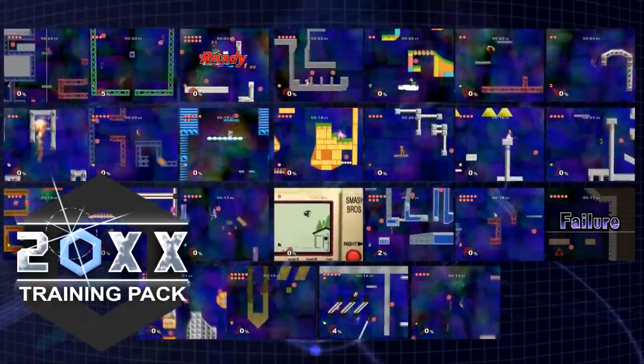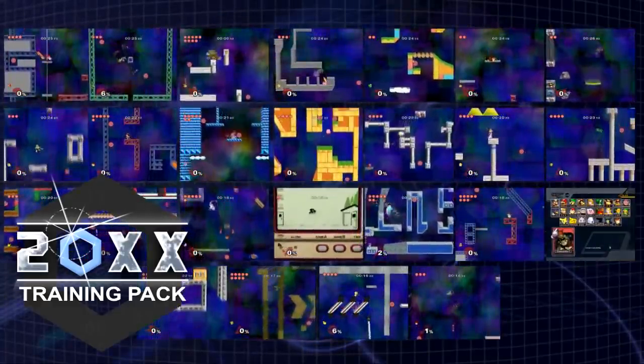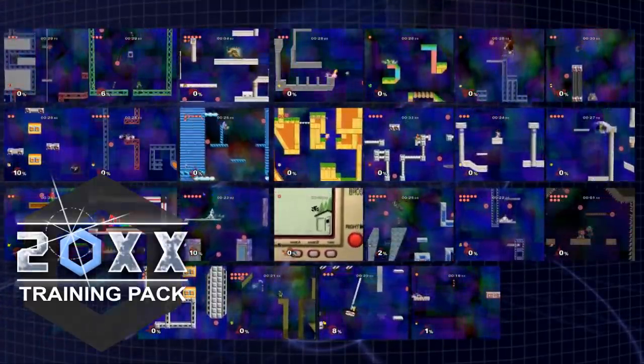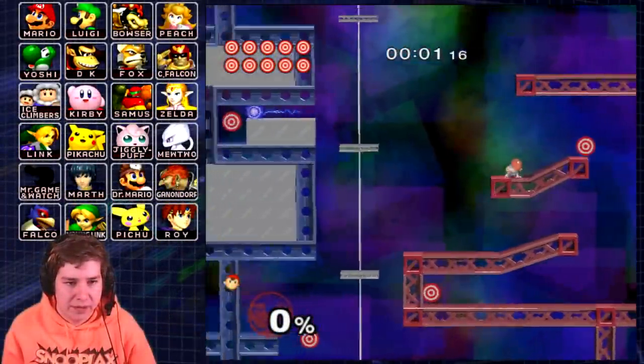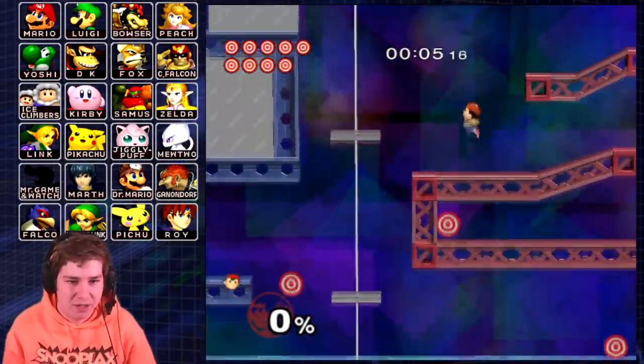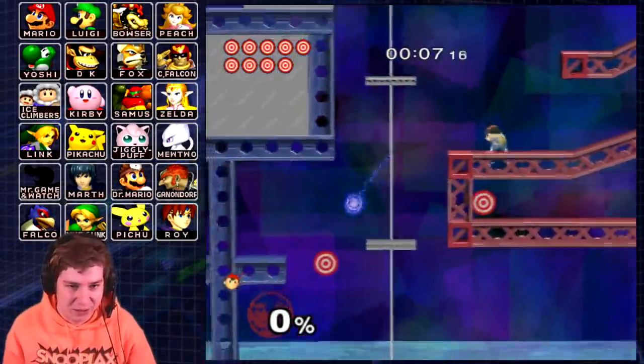In this episode, we're going to be trying every stage as Ness, to see which ones are possible and which ones aren't. Now we've got Ness, and Ness is a very good character because his Up B can pretty much snipe out targets, which is very cool.